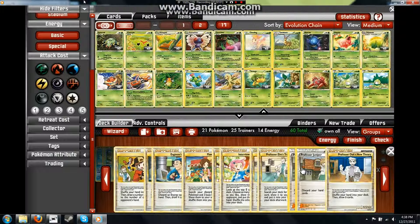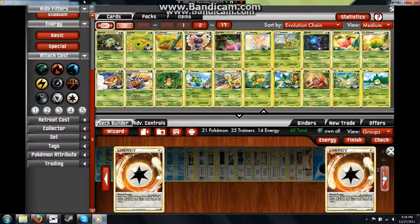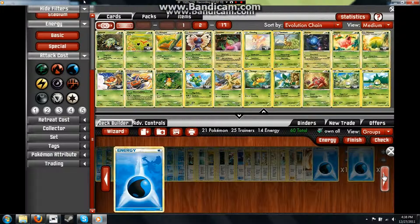I have a lot of Professor Juniper now, but unfortunately if you run four, you end up discarding your whole deck over the course of the game, especially if that's your main source of draw power. I'm running two Rescue energies and a total of twelve basic Water energies. I haven't had one cool-looking one, so I'm using that.